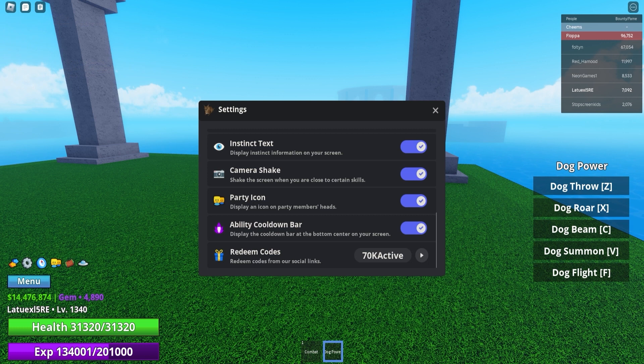Next up we got '70k active' — use this code and it will give you 750,000 cash and 750 gems. Then we have '40k active', which will give you 1,000 gems — it's insane how many gems you can get for free. And then '20k active' gives you 850,000 cash and 850 gems.